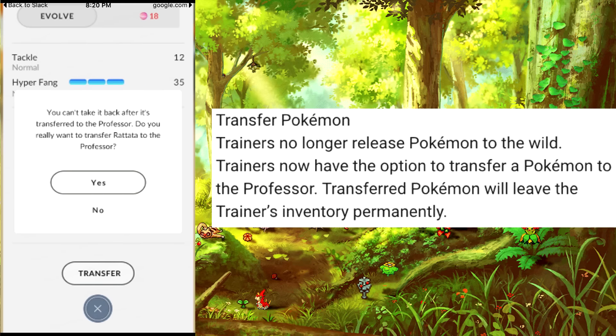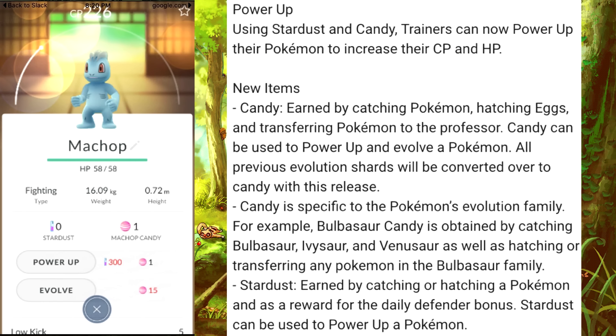As I warned in the previous video, we now have a Transfer button. Once you transfer your Pokémon to the Professor, you can no longer take it back — it's the same as releasing. But the good part is you actually gain Candy from transferring Pokémon. Many beta testers reported only getting one Candy, but that's because they only transferred Rattatas and easy-to-find Pokémon. If you transfer harder or more evolved Pokémon, you get more Candy. It's a good way to clear inventory space and also gain Candy to power up and evolve your Pokémon.